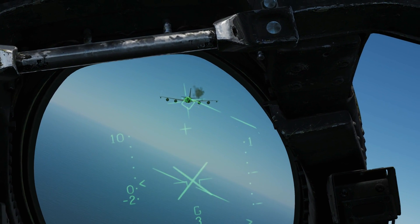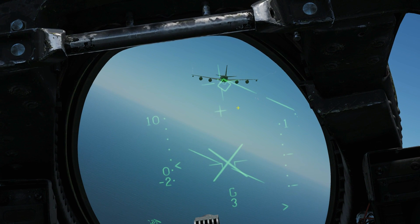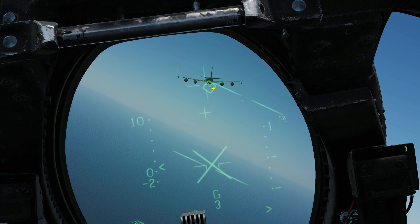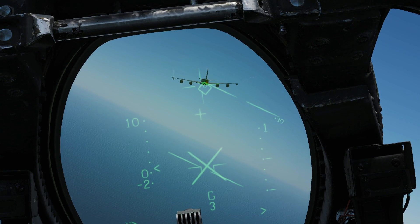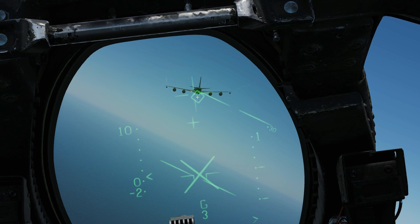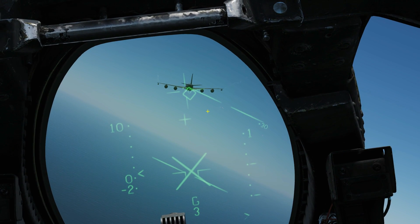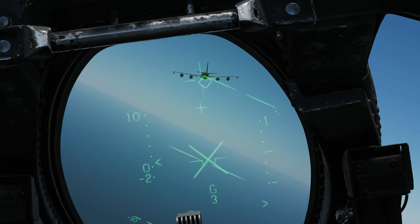One thing you may have noticed is that the diamond flashes when the bullets are in the air. That's because when the bullets reach the predicted range of the aircraft, the diamond moves slightly to where those bullets actually are in terms of computation. As long as the flashing diamond stays on the target, it was a successful solution. If the shot was wrong, the diamond when flashing will move away from the target — that's where the bullets actually were at the target's range, indicating where the target should have been for the bullets to strike.